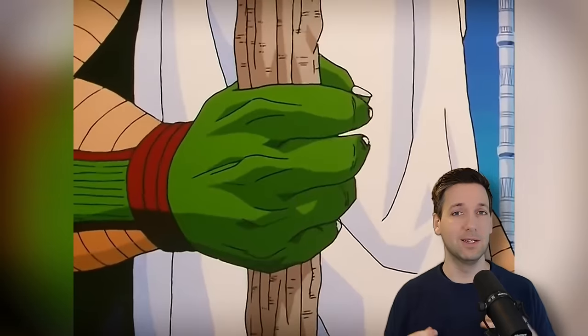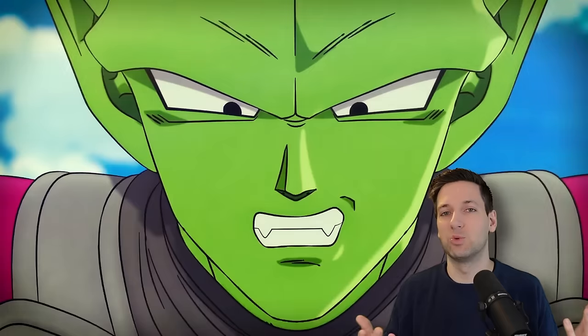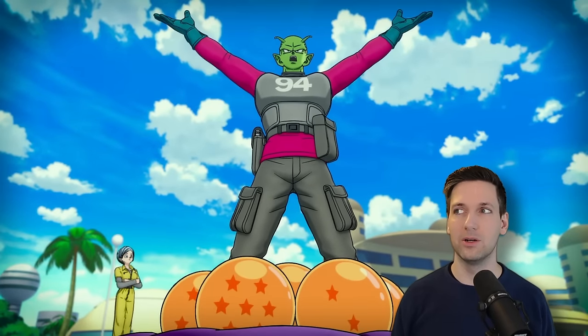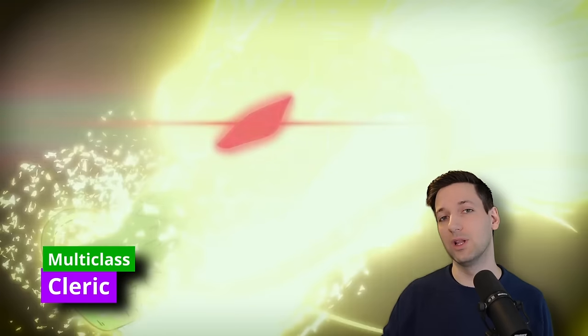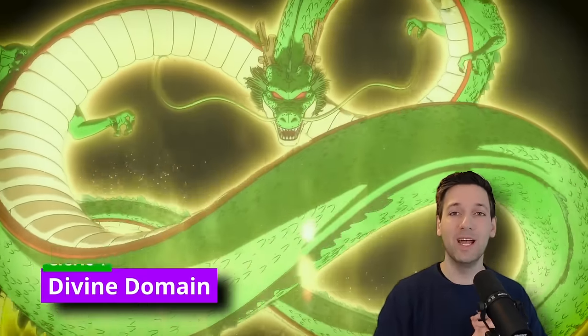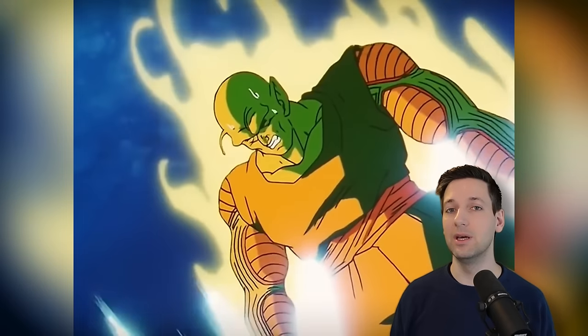Now it's time for a multi-class. In the Dragon Ball Z universe, you merge with Kami, who is essentially a god and watcher and protector of Earth. The fact that you're using the energy of a god, or summoning the Dragon Balls to rely on Shenron, relies a lot on divine energy and powers. So a great choice is to multi-class into Cleric — this is especially awesome because now we can rely even more on our Wisdom. When you become a Cleric, you get a divine domain, otherwise known as a subclass.